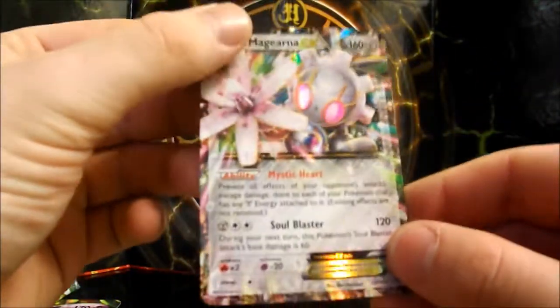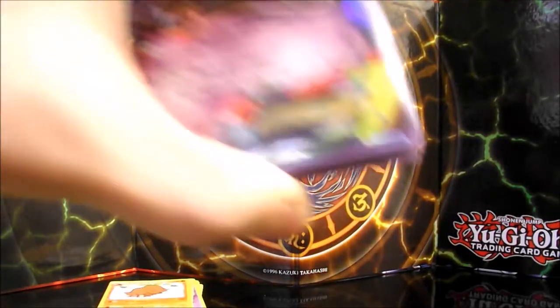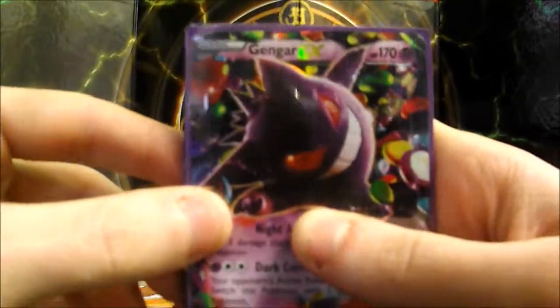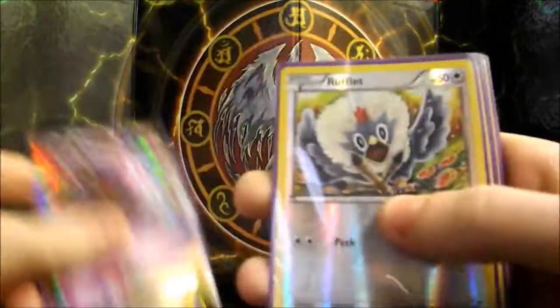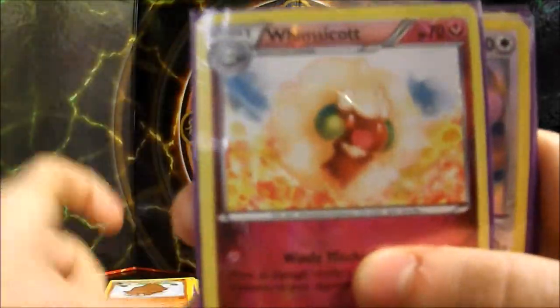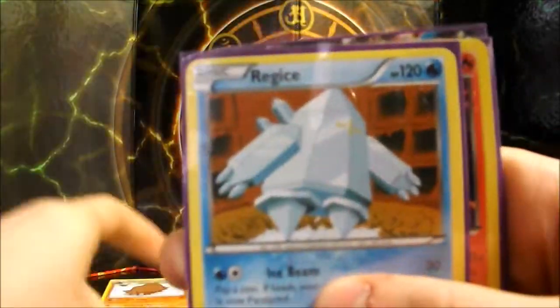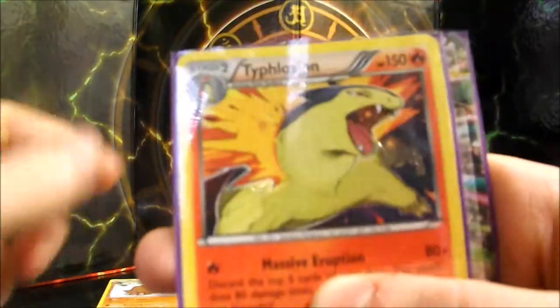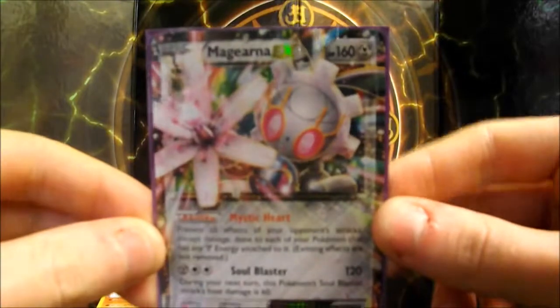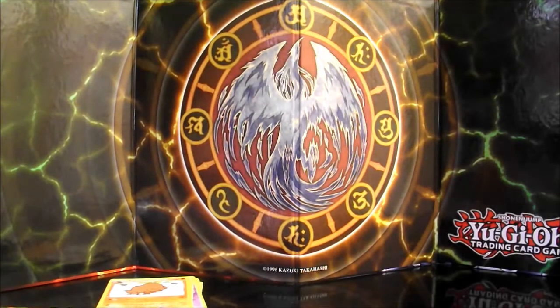Nice card. We'll sleeve up the rares and recap on the box. So to recap: starting off with the Gengar EX, Reverse Holo Rufflet, Reverse Holo Munna, Whimsicott, Reverse Holo Ambipom, Liavani, Regice, Holo Typhlosion, and the Magearna EX. I think that was a successful box — quite good.